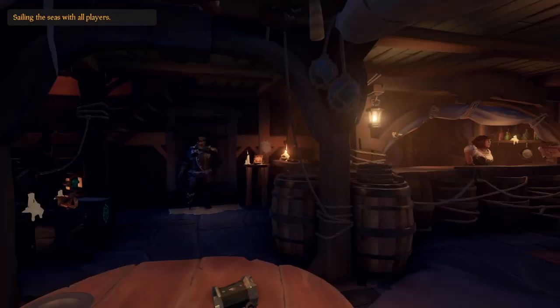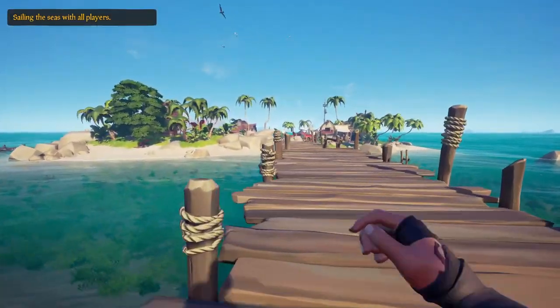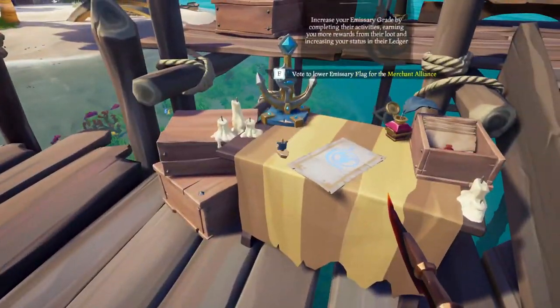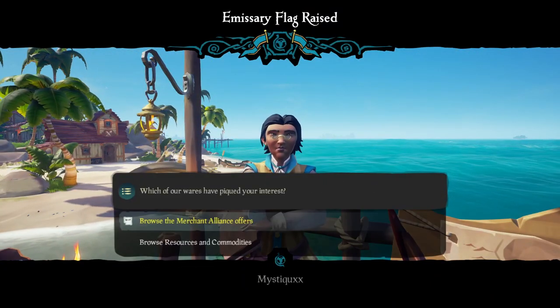First things first, you're going to want to start hopping servers. You need to spawn at Golden Sands Outpost. Once you've spawned in, head on over to the merchant situated at the docks. From here you're going to want to raise the merchant emissary. After this you're going to want to do a couple of things before you set sail.